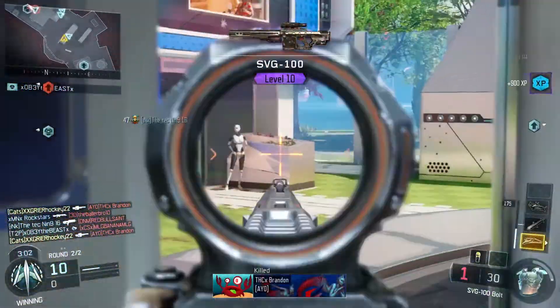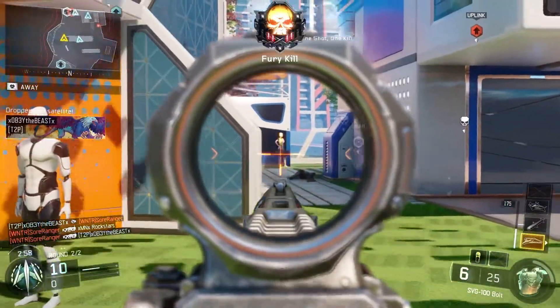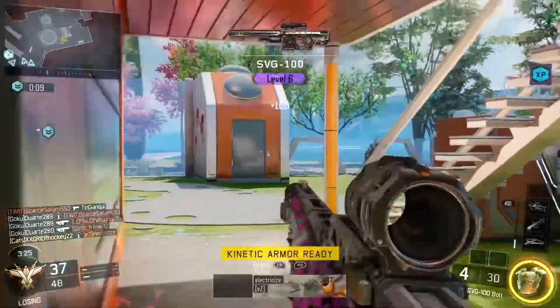For perks I use ghost, blind eye, cold blooded, and awareness. I use ghost to stay off the minimap, blind eye and cold blooded to stay away from killstreaks, and awareness so I can hear people sneaking up behind me.